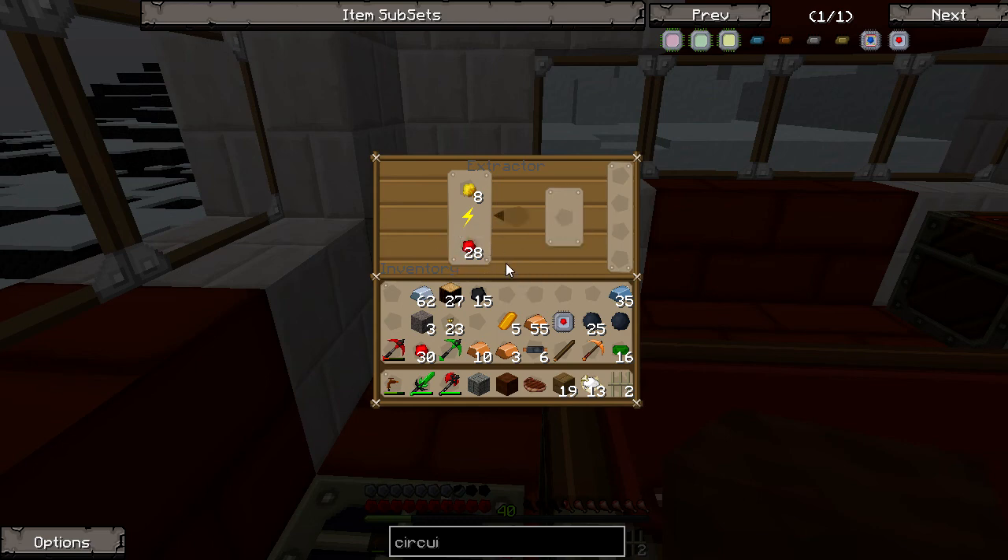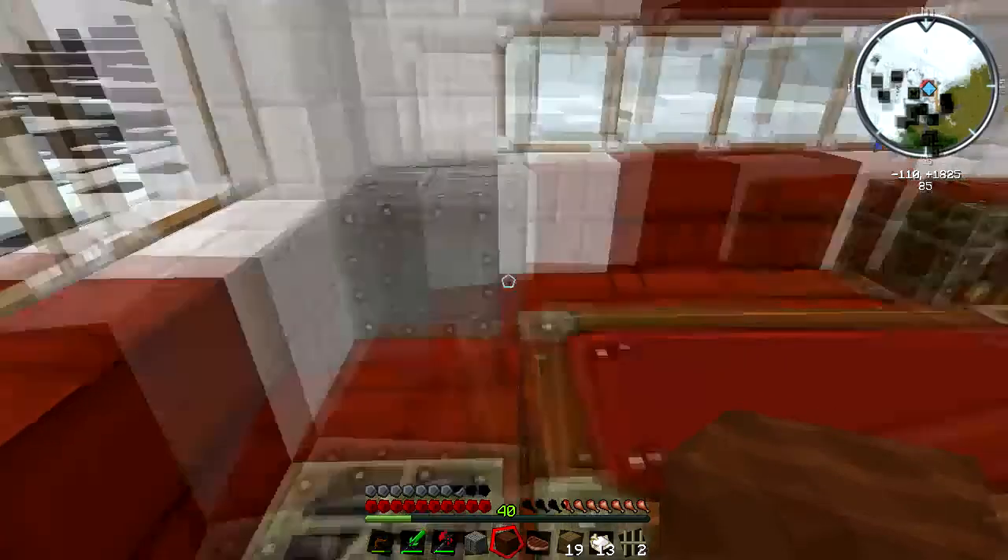Let me just check — is it actually three rubber? No drum roll please... bam! Yes, look at all that rubber — awesome! The extractor is definitely giving us three rubber per sticky resin versus one from the furnace.